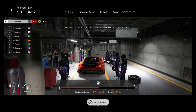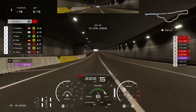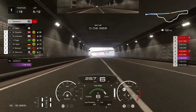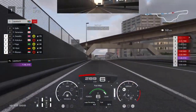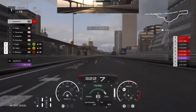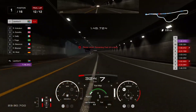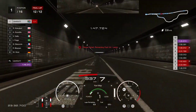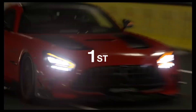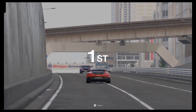Once you leave the pit lane the second time, set your fuel map over to fuel map level 6. Use this for the entirety of lap 9 and lap 10 - this is just to guarantee that you will reach the end of the race with some fuel still remaining. At the end of the race, tires are short at the rear and we finish with very little fuel remaining, but using fuel map 6 on laps 9 and 10 guarantees we make it across the line.